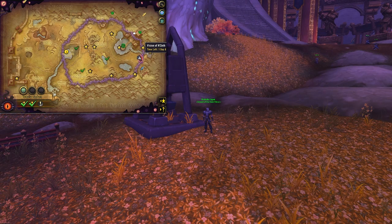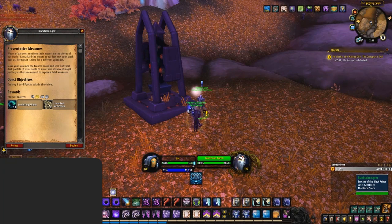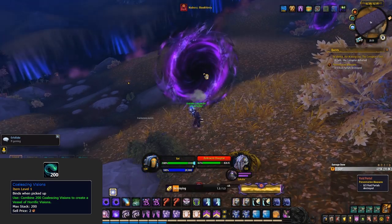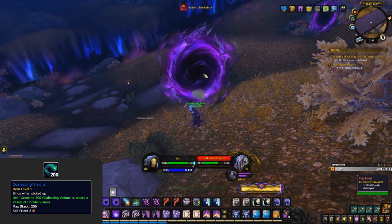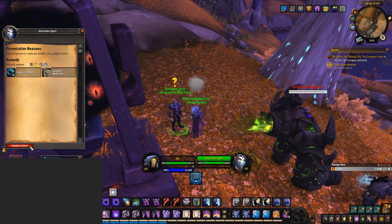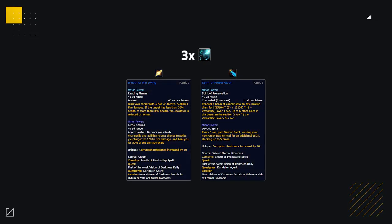Now let's get to the newer stuff. Every day there is a mini vision of N'Zoth, located either in Uldum or Vale of Eternal Blossoms. Outside the entrance to this mini vision you'll find a daily quest — pick this up, go inside, and complete the objective. This is your main source of coalescing visions, a currency you'll need to complete horrific visions, which we'll cover later in this video. The first completion of the week will also reward you with double the coalescing visions and a Breath of Everlasting Spirit, used to create rank 2 of the Breath of the Dying or Spirit of Preservation essence.